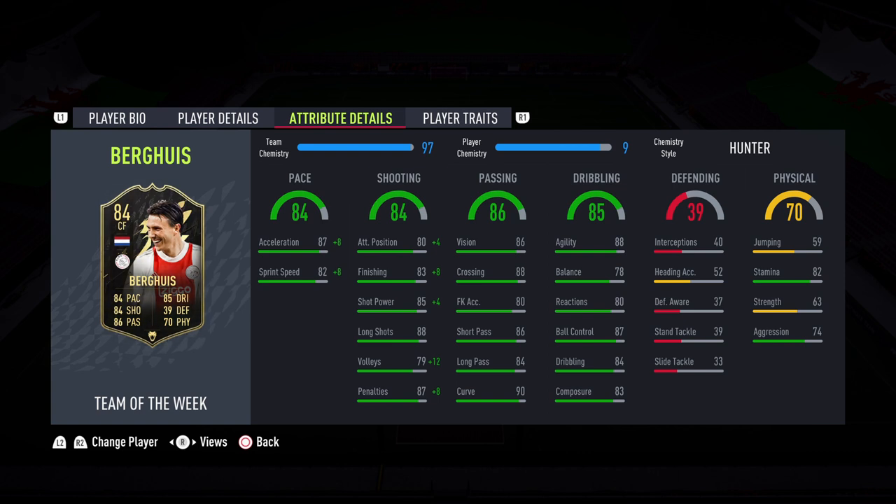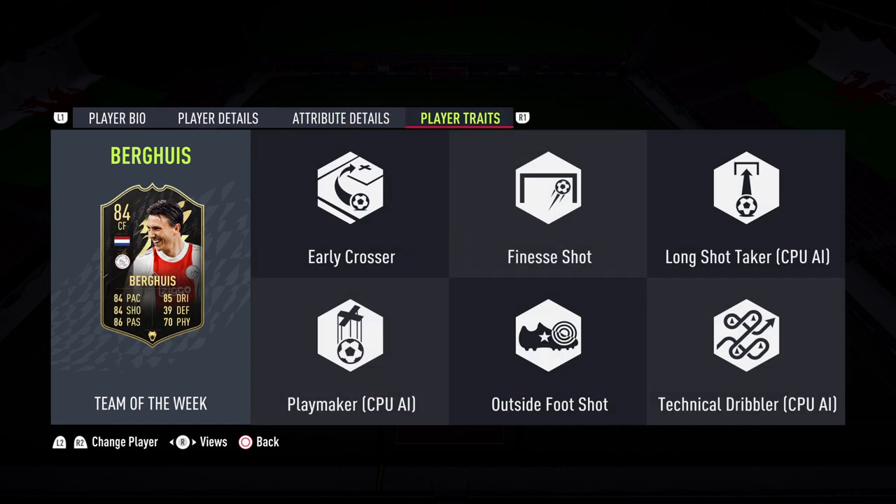The passing is pretty much exceptional — 86 vision, 86 short passing, 84 long passing and 90 curve. It's all very good, as you'd expect on a decent CAM card. Dribbling — absolutely everything other than the balance is above 80, which is very good. 88 agility and that agility for a tall player is lovely. Balance is a little bit low, but you'd expect that on a card this tall. Defending we're not too bothered about. The physicals — 82 stamina is good enough for a CAM, though probably not as a box-to-box centre mid all game. He also has the finesse shot trait and the outside of the foot shot trait, which are both really positive things.